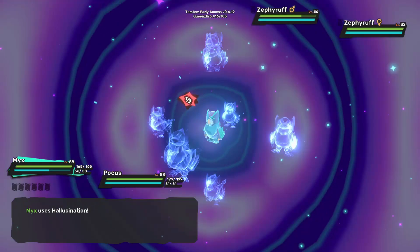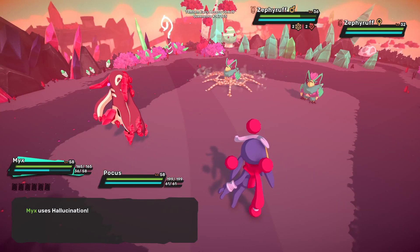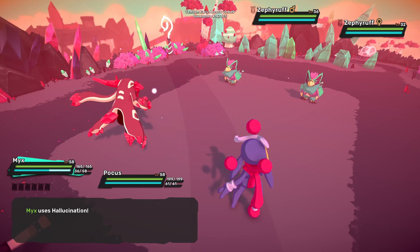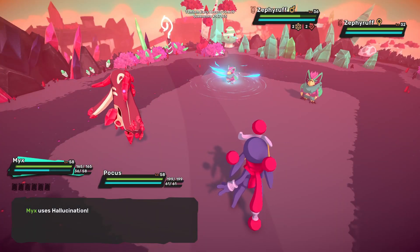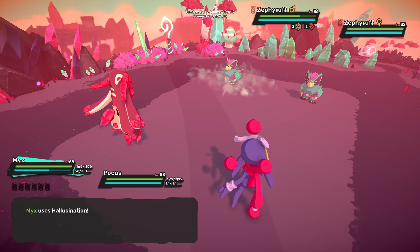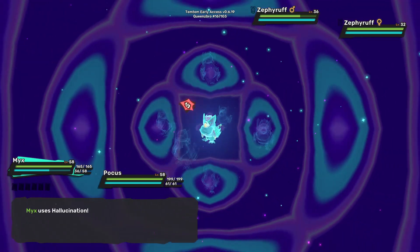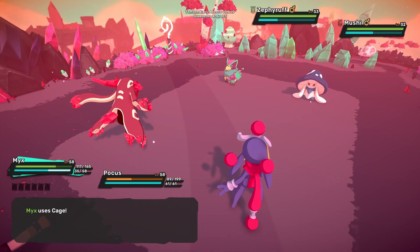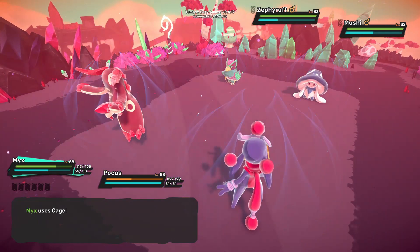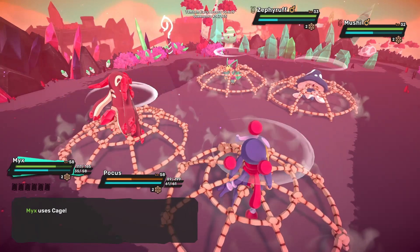I've seen players instead of using Energy Manipulation use Hallucination instead. Hallucination is a status condition that inflicts the target with the exhaust condition and the trap condition for 2 turns. It also has a Surge effect when you team up MYX with a mental ally — it will deal special damage, 50 base damage. And for the last technique, Cage — it is a technique course MYX can learn. It is a status condition that inflicts all Temtem on the battlefield with the trap condition for 2 turns.